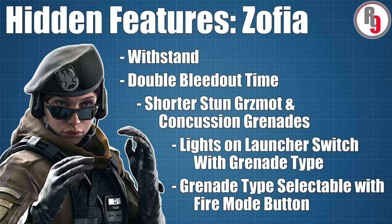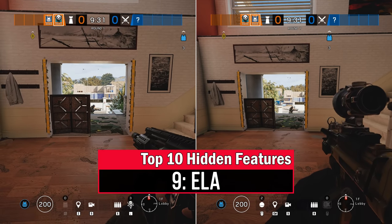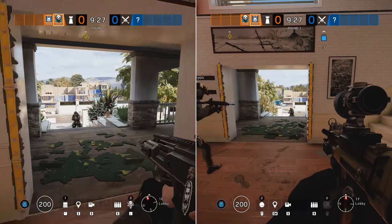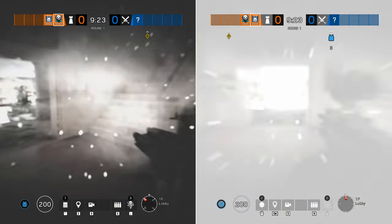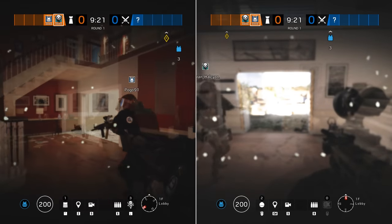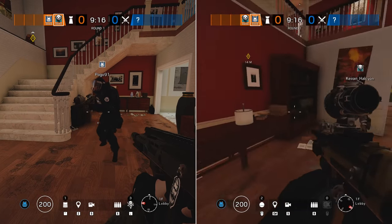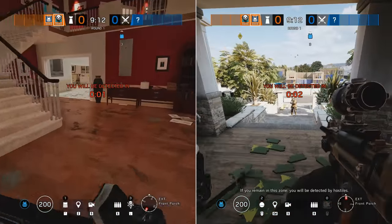And that's Zofia done. Since we've already briefly mentioned her sister Ela, let's go over to her next. Just like Zofia, Ela's brain has also been significantly affected over time due to repeated exposure to their concussive gadgets, and she now also has a partial immunity that allows her to recover twice as fast as any other operator when hit by her sister's stun grenades or if she's too close to her own as they get triggered.